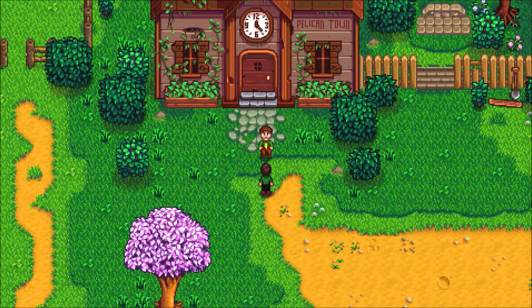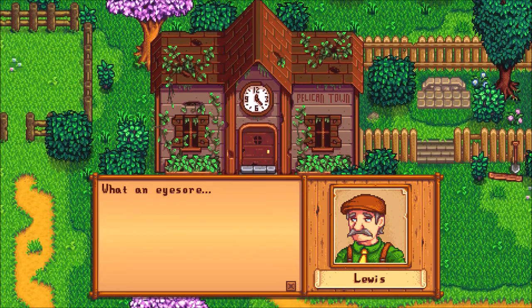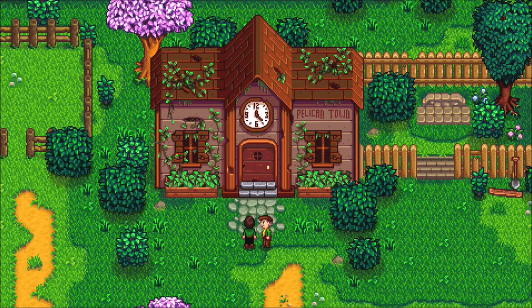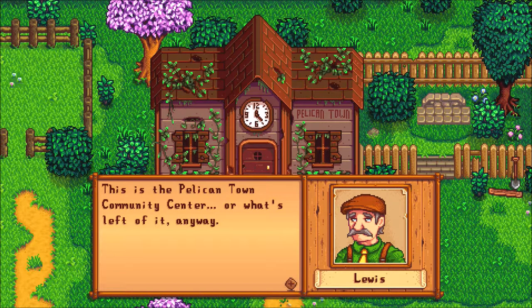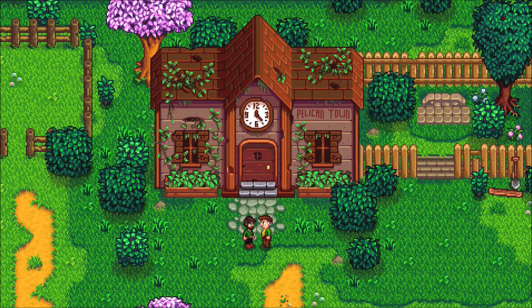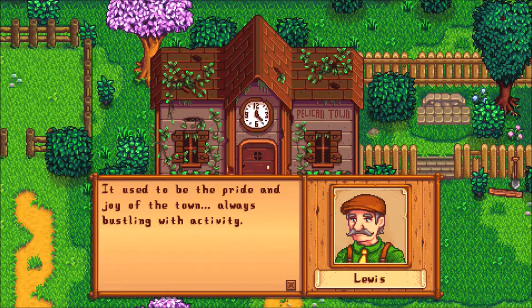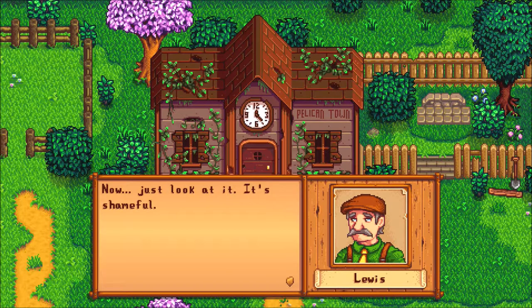Oh hi there. What happened here? What is this thing? I've walked here before, but it's an old dilapidated building. What an eyesore. You're not wrong. It's got its own rustic charm, but it'd be better if it was fixed up. This is a Pelican Town Community Center — well, what's left of it anyway. It used to be the pride and joy of the town, always bustling with activity. And clearly not anymore. Yeah, it's shameful.